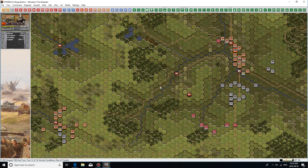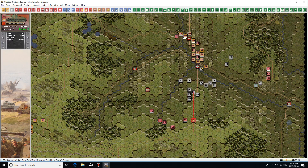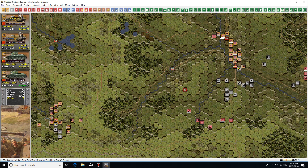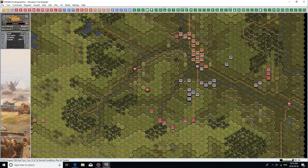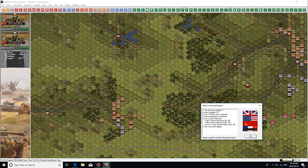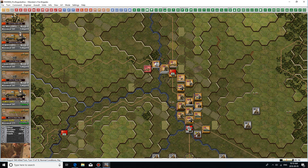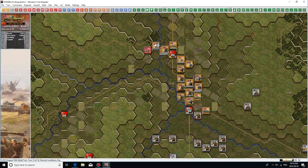Why are we attacking our own guys? I don't know what just happened there — it looked like we were shooting our own men. Taking lots of casualties here. A few disruptions already. I would love to know what just happened here. Oh, it might have been the aircraft — it might have been the German aircraft coming in and our anti-aircraft guys shooting at the German planes.